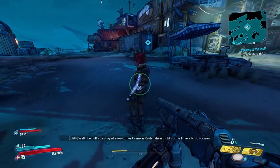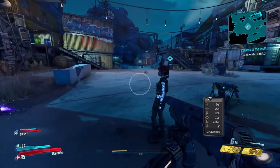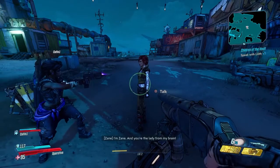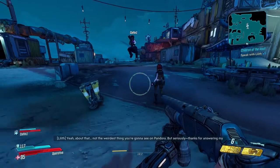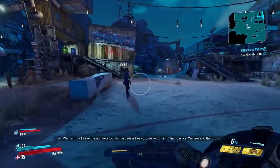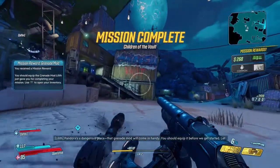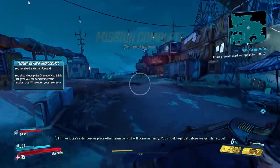The cult destroyed every other Crimson Raider stronghold, so this will have to do for now. What's your name, killer? You're the lady from my brain — yeah, that's the weirdest thing you'll see on Pandora. But seriously, thanks for answering my call. Welcome to the Crimson Raiders. A door is a dangerous place — we're gonna be doing some fighting.